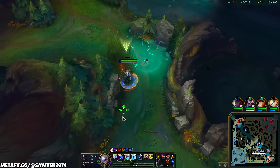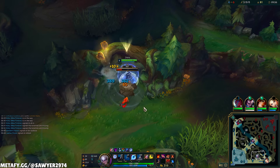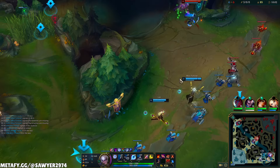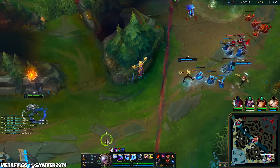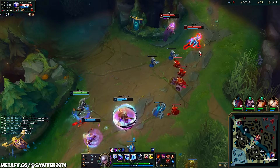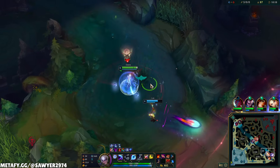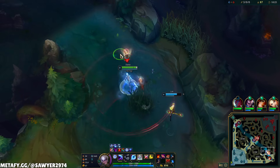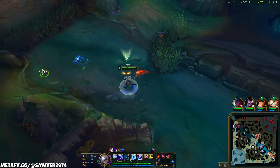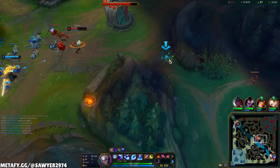30 seconds on my ulti, so I'll just clear my Krugs for now. We're very close to level 9, which is a pretty good spike, and level 11 will be our next one, then level 13. Blue side camps aren't up for a little bit, so I'll just entertain being bot side here even though I don't have ulti. I scared him off. There are a couple wards here — I know you guys haven't had vision for about 7 years. I'll put my control ward right there. Now moving to the top side, my blue side camps are coming up.